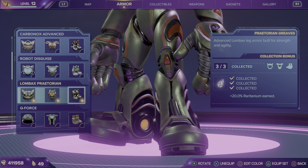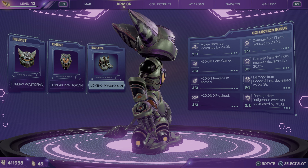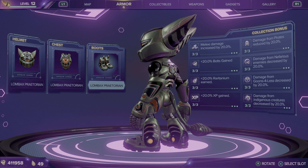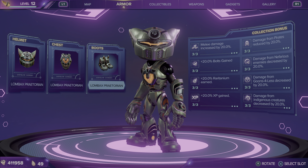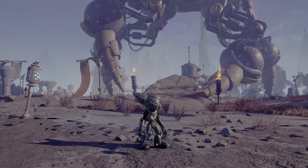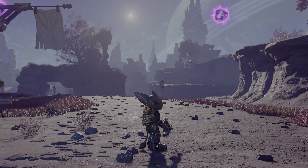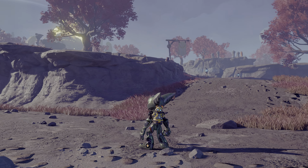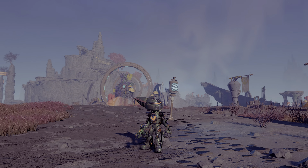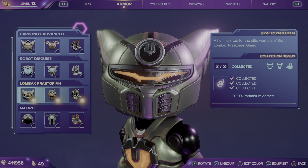Next up we've got Lombax Praetorian. Looks pretty sick on him. That's just a quick look of it on him, and here it is in-game. That is the Lombax Praetorian armor on Ratchet.